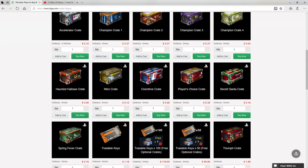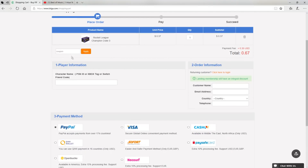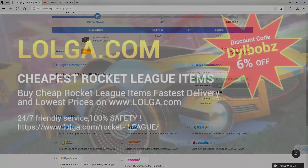Before we start the video, I'd like to shout out logo.com for sponsoring this video. They have an awesome site where you can buy a bunch of in-game currency and items including all your favorite Rocket League items. Make sure you use code 'dullbobs' to get an easy six percent off your orders.